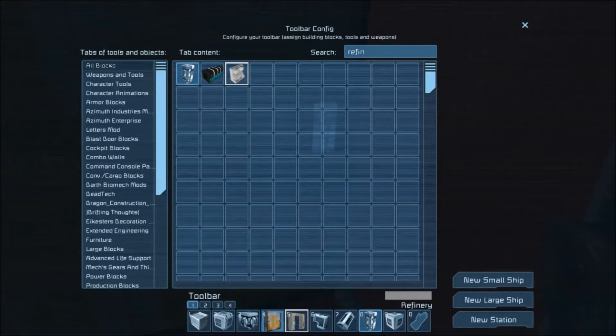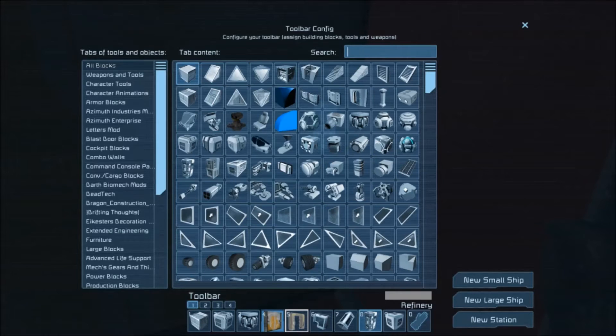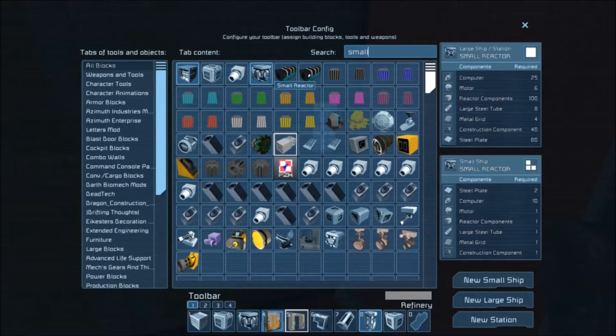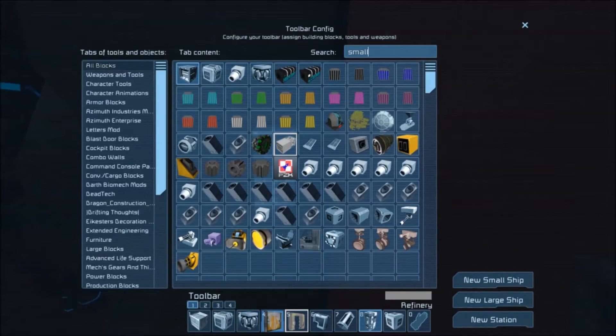You are also going to need a small reactor — actually you need 2 of these. So you will need 50 computers total, 12 motors, 200 reactor components, 8 large steel tubes, 8 metal grids — correction — 80 construction components, and 160 steel plates.